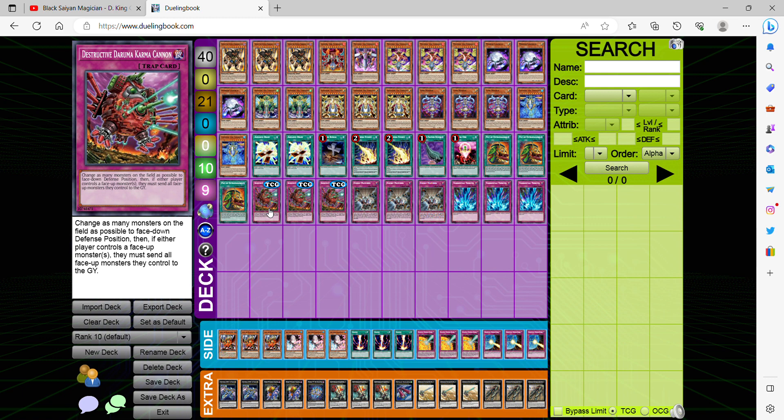For our traps, Destructive Daruma Karma Cannon — it's not once per turn. It changes as many monsters on the field as possible to face-down position. If either player controls a monster, they must send all face-up monsters they control to the graveyard. This is a really good synergy with Time Lords because it helps them bypass their negative effect of being shuffled from the field to the deck during your standby phase, so you can utilize their effects once again.